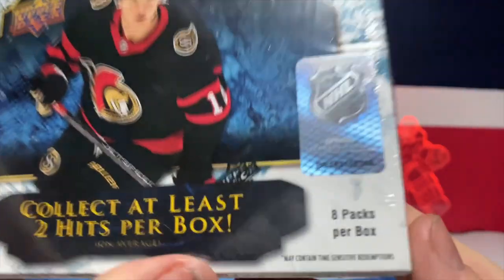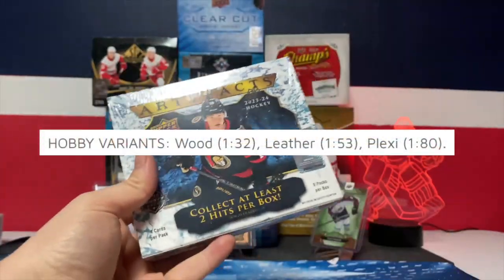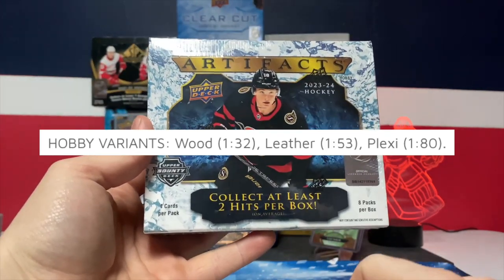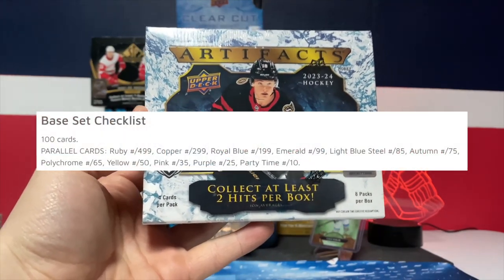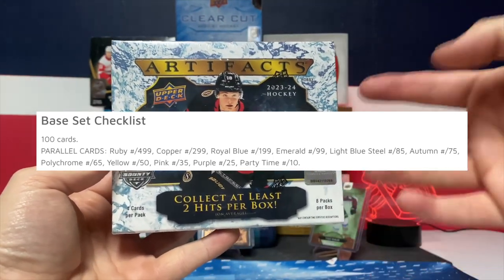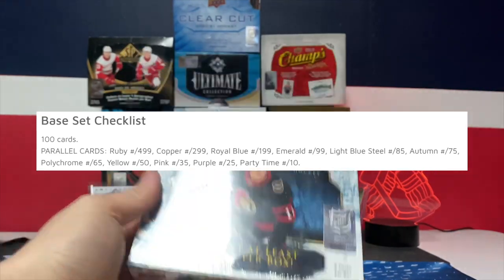There might be a clear-cut acetate. There are four numbered base parallels: the wood variant is one of 32, leather variants are one in 53, plexi variant one in 80, ruby out of 499, copper out of 299, royal blue out of 199, emerald out of 99, light blue steel out of 85, polychrome out of 65 — that's a new parallel — and party time numbered out of 10, also a new parallel.